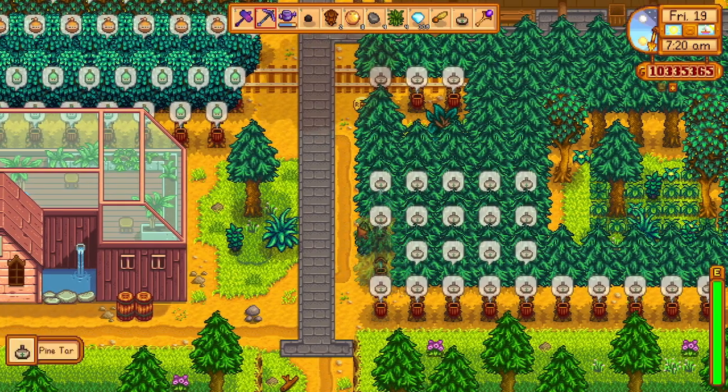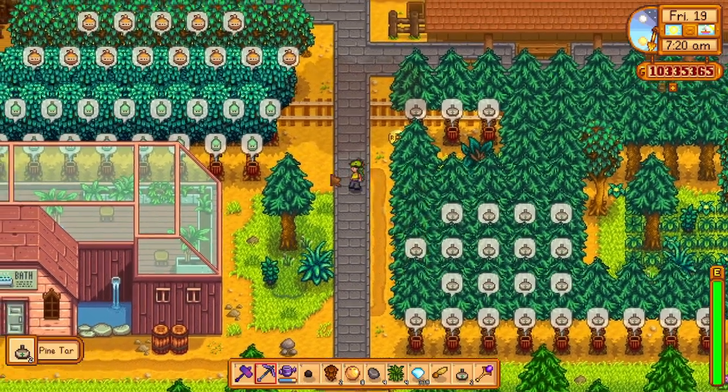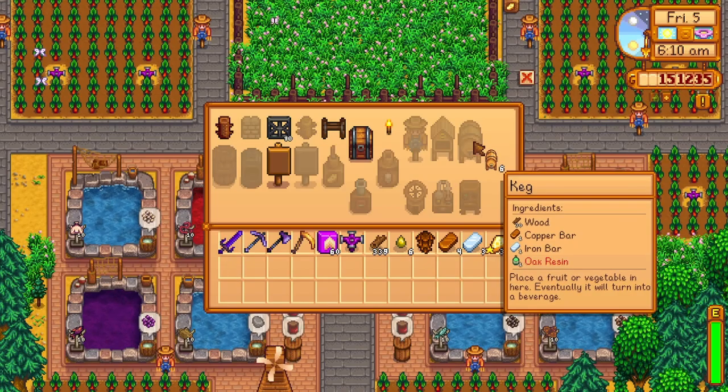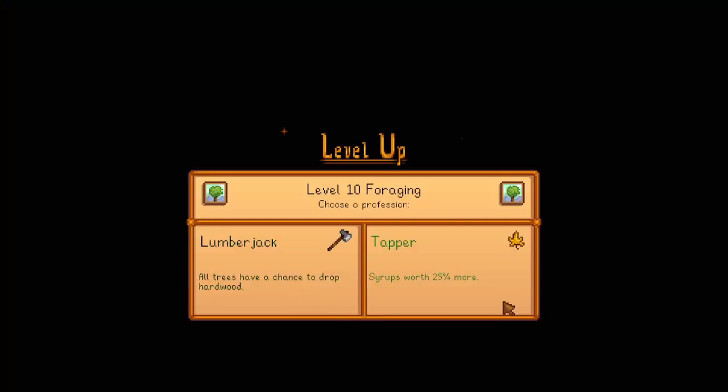Tap trees can really benefit from this as there are no limitations on how many tap trees you can place off your farm. The syrups made from these can either be used in recipes such as kegs and rain totems, or will benefit from the level 10 foraging perk Tapper that increases the worth of a syrup by 25%.